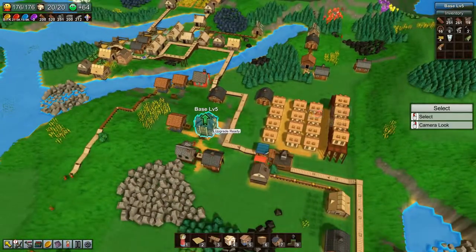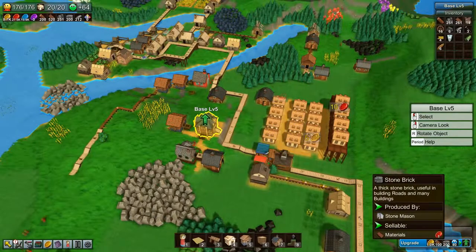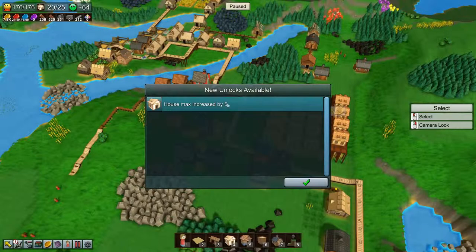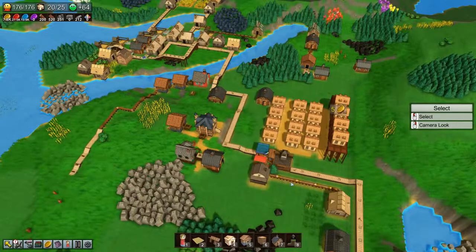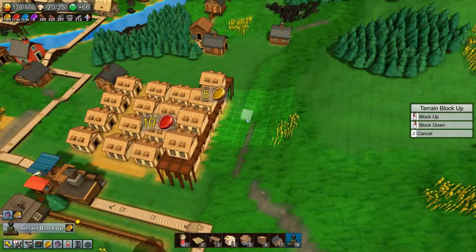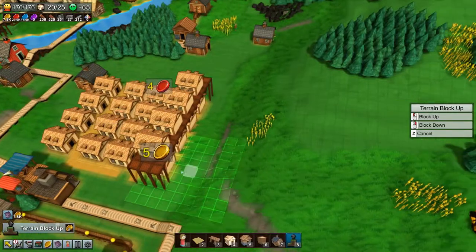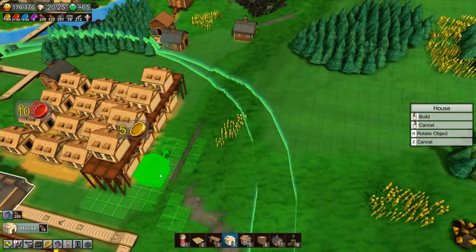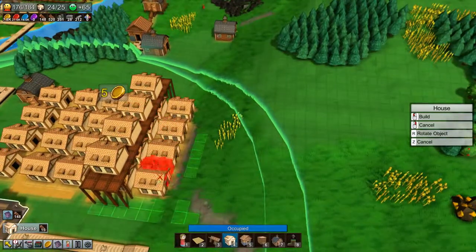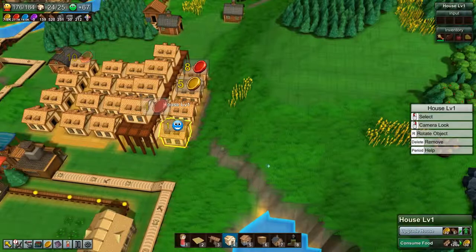We're actually out of population, but luckily we can upgrade our base. It costs a thousand yellow coins, a hundred reinforced planks, and 200 brick — and we have all that, so let's go ahead and upgrade the base to level five, which gives us another five houses that we can build. We need to get this area down to par with the rest, and we'll put some houses around here in the back.